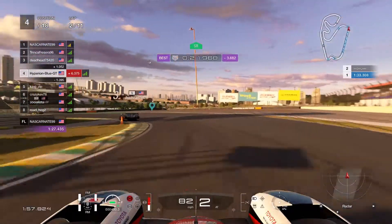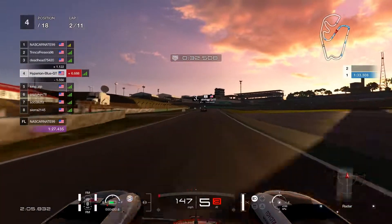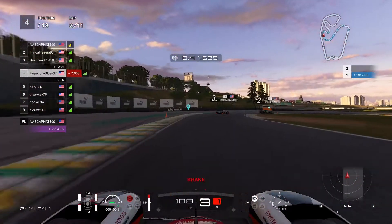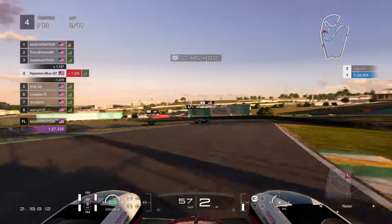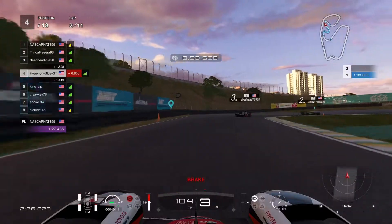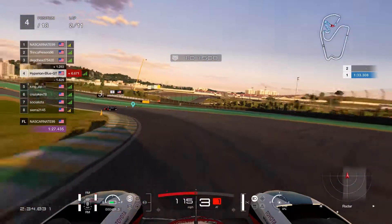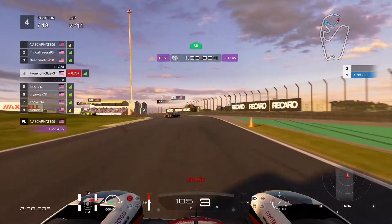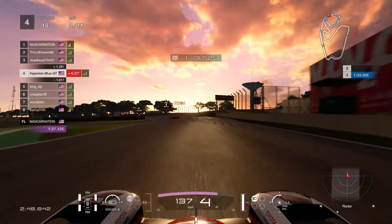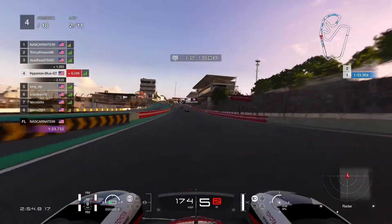This is all about racing survival. Deadhead 75420 is in third place. NASCAR N8 is in the lead — working harder to keep up. Very risky — doing the best I can. It's a struggle race. Taking strong speed and strong handling carefully. Getting closer to reach up, working hard on gap distance, staying on guard.